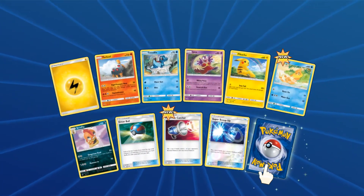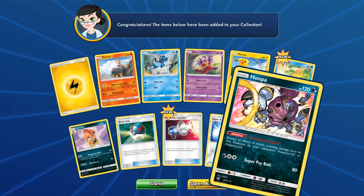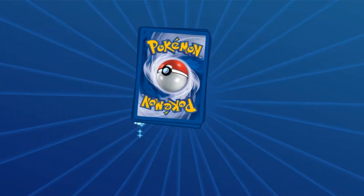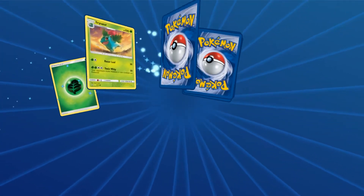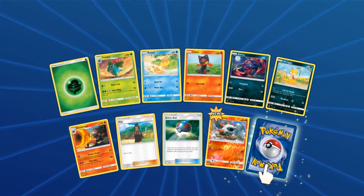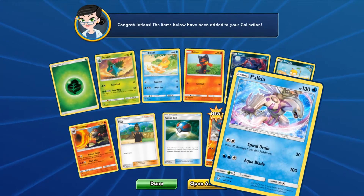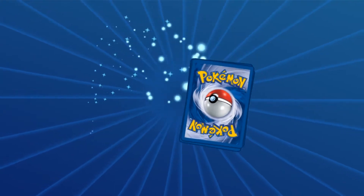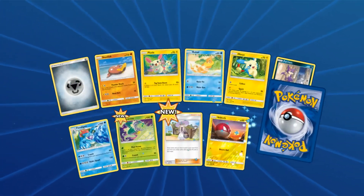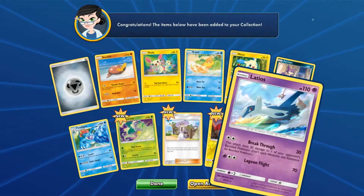Have you guys been opening any of these cards yet? If you haven't, you really should. We got a Hoopa Hollow here. Recently I opened an ETB and there were some lovely, lovely cards waiting for me in that box — it was amazing. Another Palkia Hollow here. But if you guys have been opening any, let me know down in the comments below what your best pull has been. I still have not seen anyone pull a Zoroark Hyper.